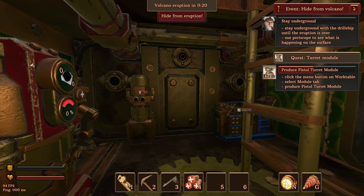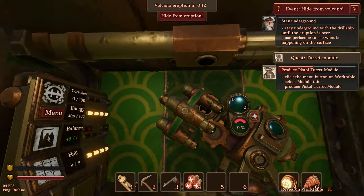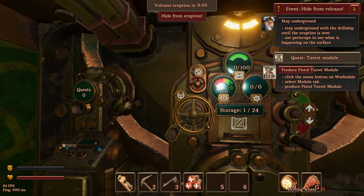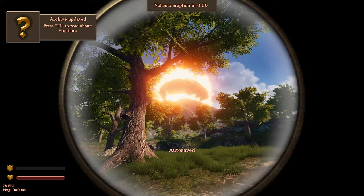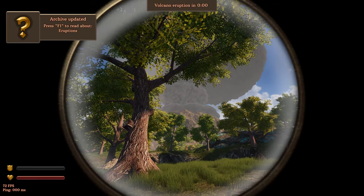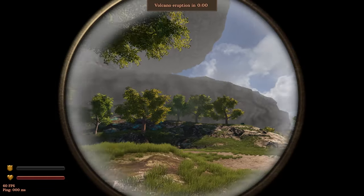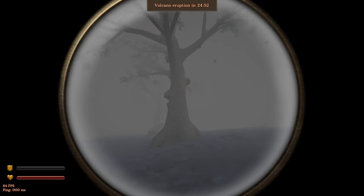Stay underground with the drill ship until the eruption is over. Use the periscope to see what's happening on the surface — that looks like a steering wheel. There's a periscope! There's an eruption. Look at all the dust cloud, the ash cloud coming at us. Now it's pretty cloudy, can barely see that tree. We're underground now. There seems to be ash everywhere.